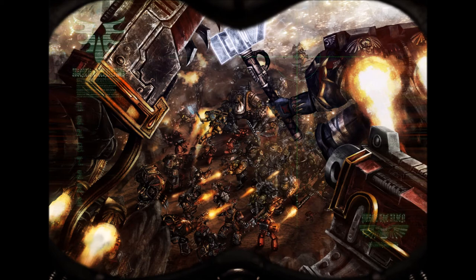The weapon profile also shows the AP stat — these are basically negative armor modifiers that weaken your opponent's armor save. Damage is also a new stat. Since blast templates and that kind of stuff are gone, some weapons will do multiple wounds per hit. We'll talk about that a little bit later.